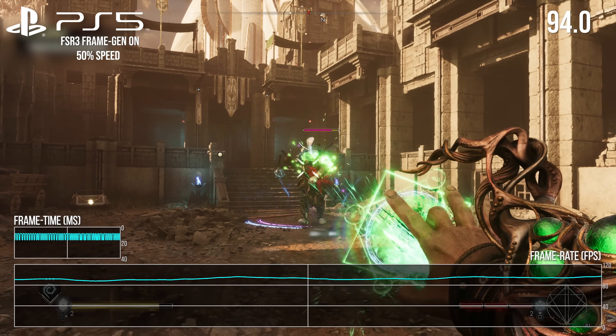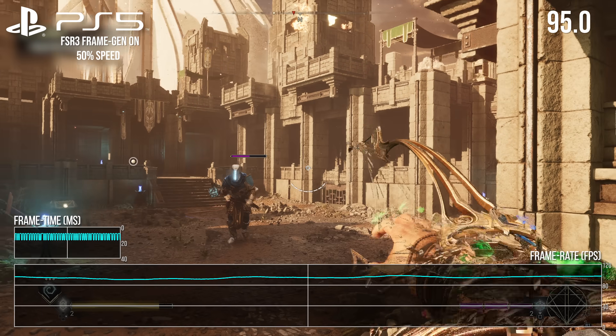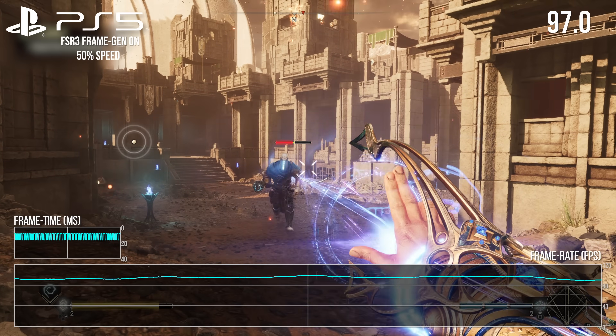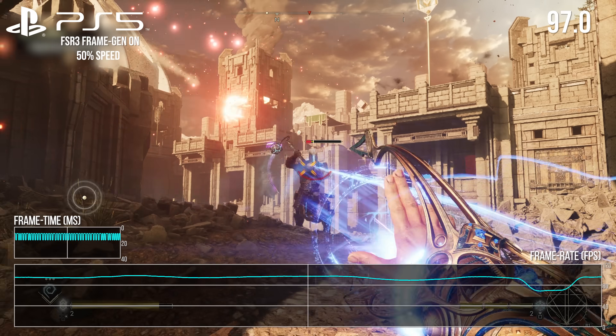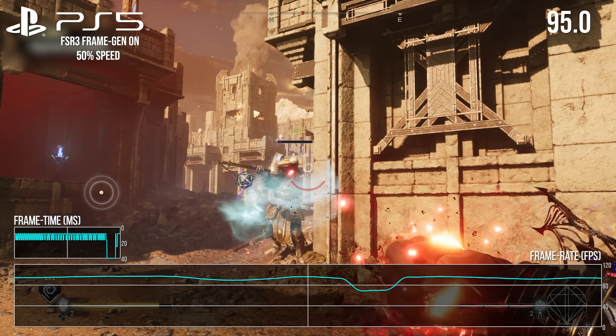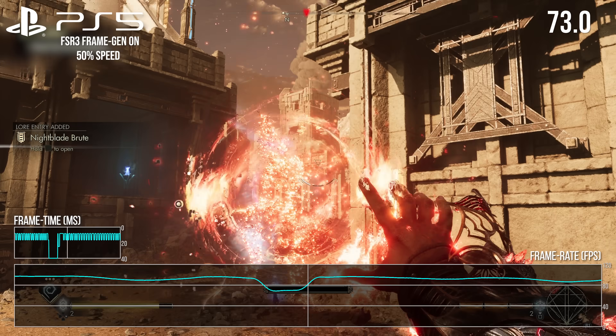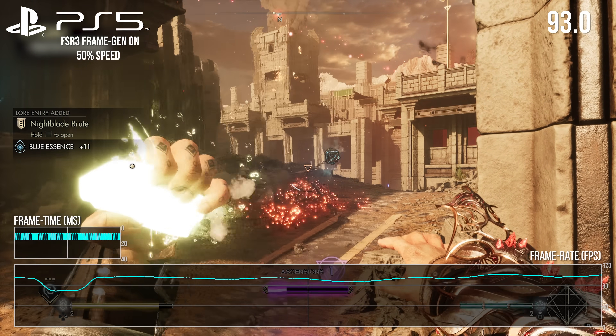In a best-case scenario you can effectively double framerate, but more typically the gain is lower. Frame generation isn't free — there's a computational cost to it. The GPU needs to process the interpolated frame and that takes time. But in a purely CPU-limited scenario, you may see cases where there are spare GPU cycles, allowing you to basically double output framerate.